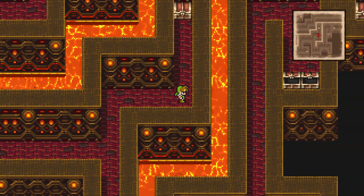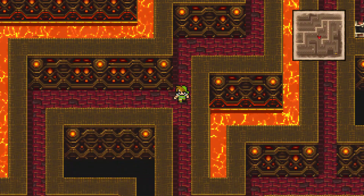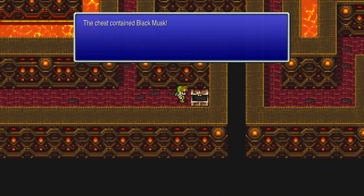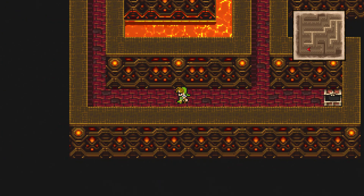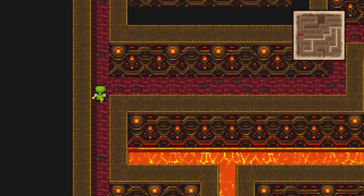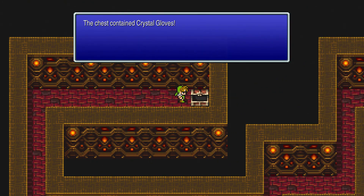Let's keep heading through the path. Go north at the next intersection to grab one more treasure chest, then head back to the intersection and go left. Head down and to the right to grab another treasure chest, then back to the left and up. Just keep going up until you get to the end of the hallway, then go to the right to grab another treasure chest.